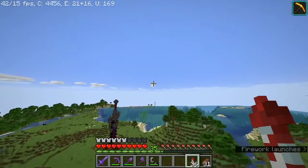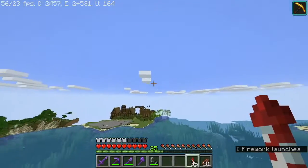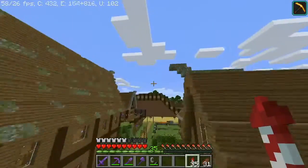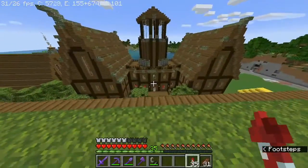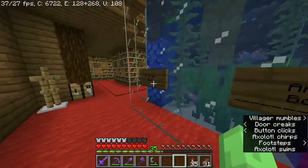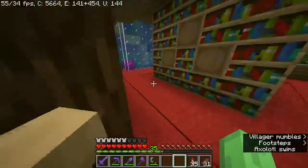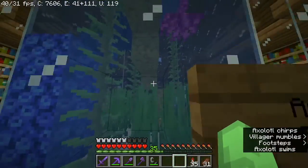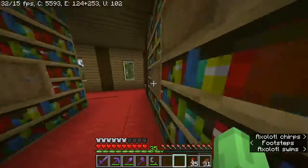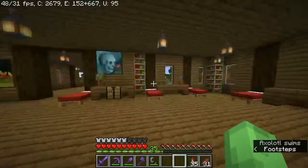Now my place. The last time you saw I was building this library - I finished it and moved all my villagers over pretty much. This is where I sell all my books. All my armor books are here, my villagers are walking around, my little fish tank. This is my main store - my librarians selling the books, this is my main store.